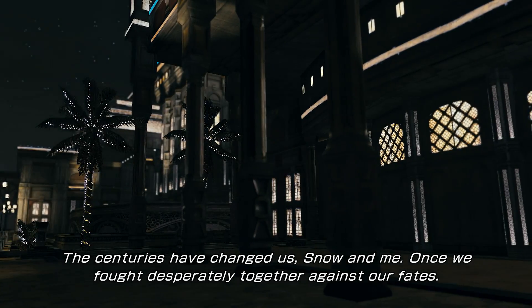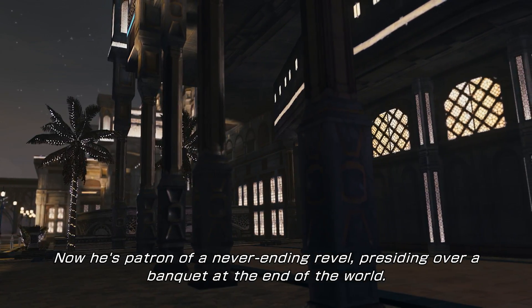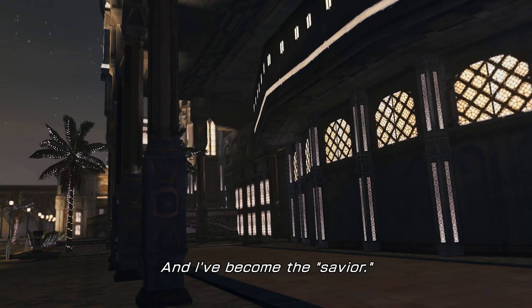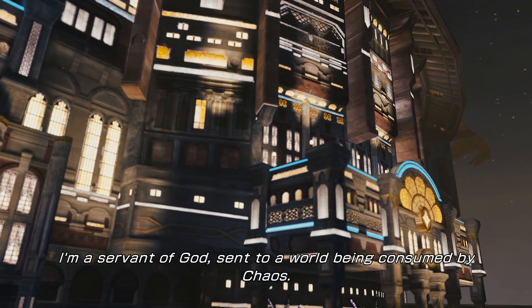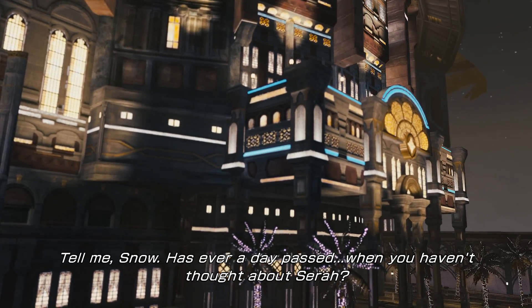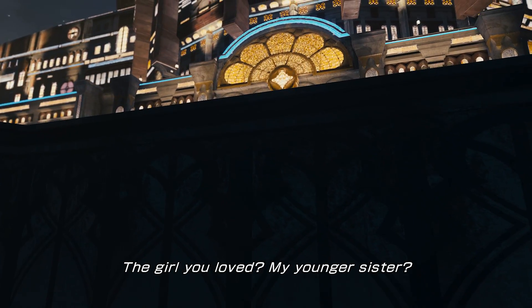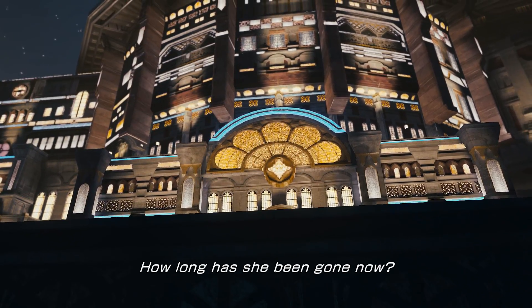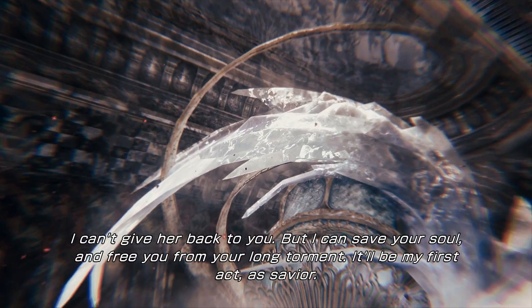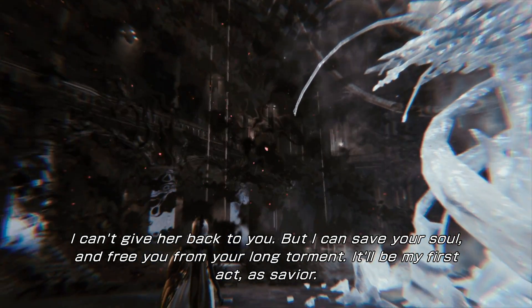Also, little girl? The centuries have changed us - Snow and me. Centuries? Once we were desperately together against our fates, now he's patron of a never-ending revel, presiding over a banquet at the end of the world. And I've become the savior. I'm a servant of God, sent to a world being consumed by chaos. Has ever a day passed when you haven't thought about Sarah? The girl you loved? My younger sister? She brought us together and made us allies and friends. I mean, probably like at least four days by now.